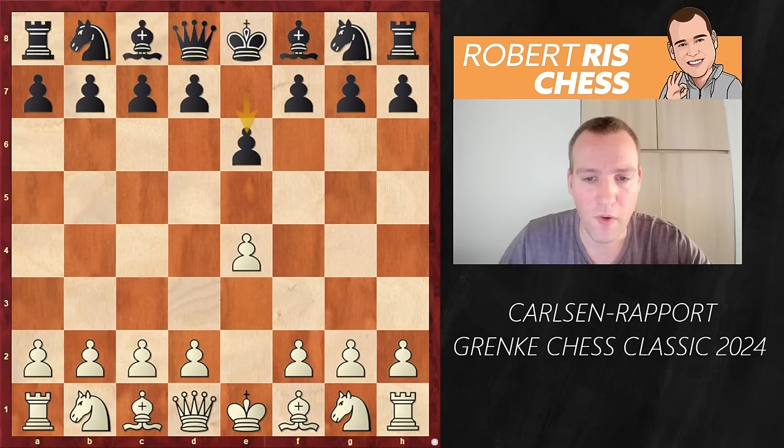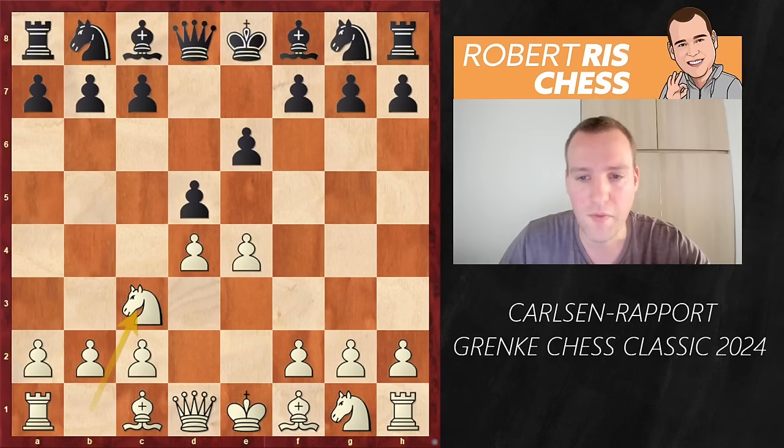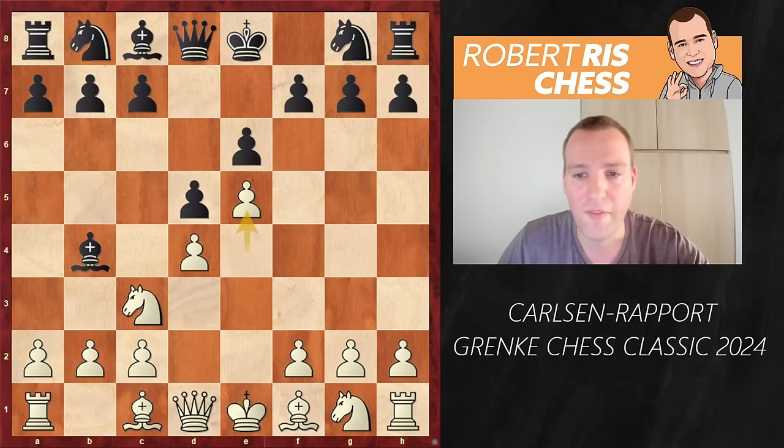So here we see what it is: e4, e6 — the French Defense. This doesn't come as a surprise at all. d4, d5, Nc3, Bb4, e5 advancing the pawn, grabbing space in the center.